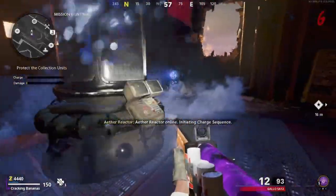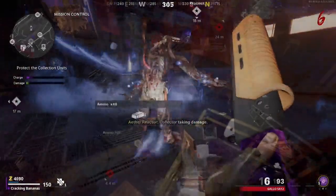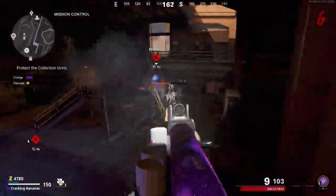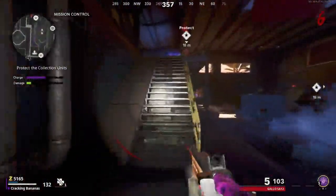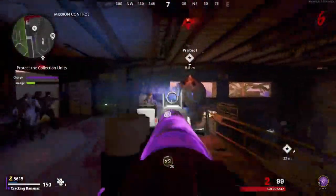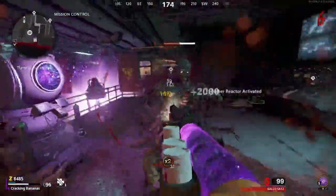This Aether Generator will cost 500 essence. Once you activate it, a lockdown step will begin. To complete the lockdown step, you want to kill enough zombies so that the charge is fully charged. Once you see the charge become full, an Aether Beam will display, and you will know that it is done. You have now granted access to power in this area.